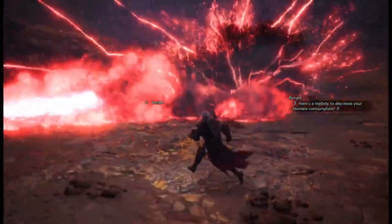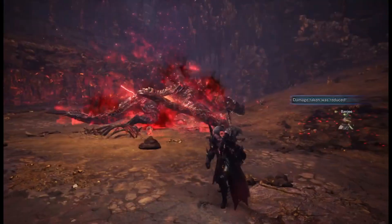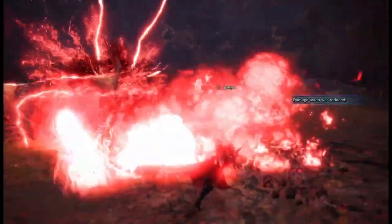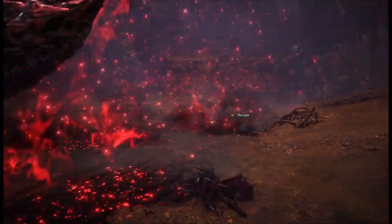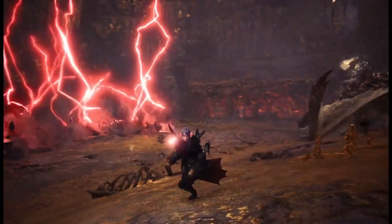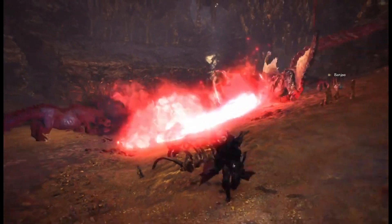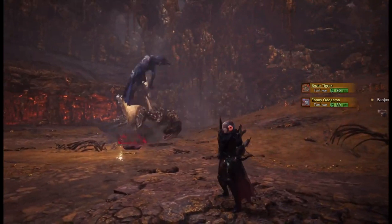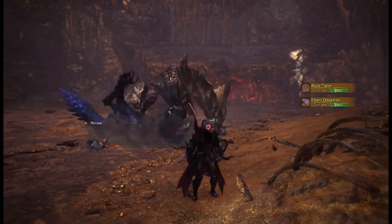You'll fight him mostly in the second area of Kulve Taroth's map, though I had one unrecorded occasion that went to a different area — the third or fourth. Not sure what causes that, but it might be a timer. There will also be a turf war no matter what, inserted about a few minutes into the fight. This is special not only because it's a turf war with Stygian Brute Tigrex, but I extra appreciate how easy it is for the player to experience — the monster just pops in, has a turf war, pops out, and all you have to do is sit back and enjoy the show.